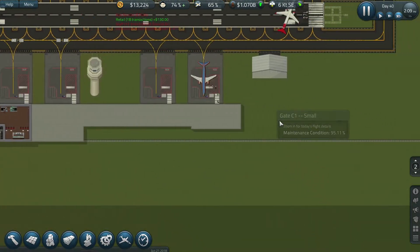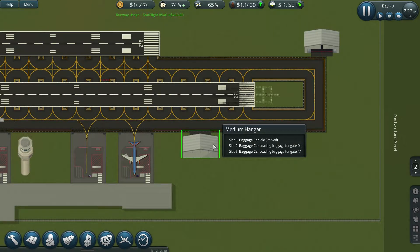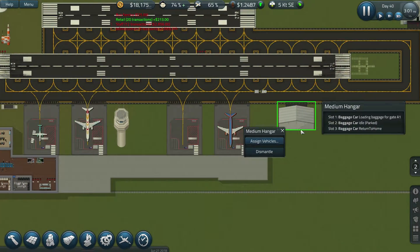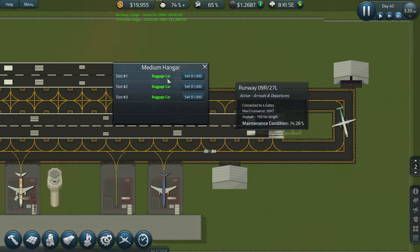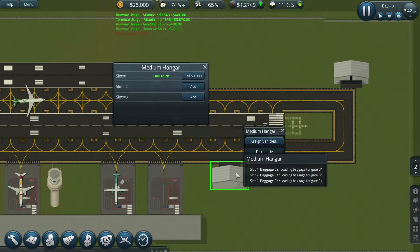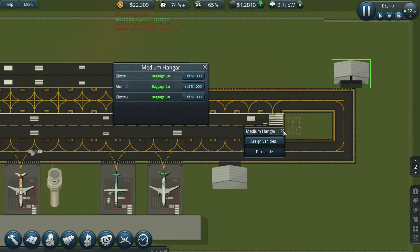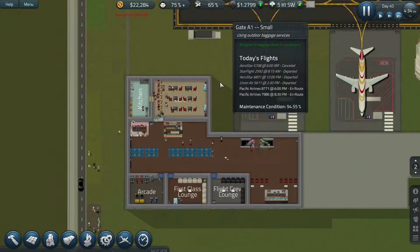I think the next thing after this is starting to expand this area here. I need to move that over to this side as well so we can get some more gates in. But obviously we need to sell these before we can do that. It's a shame you can't move the vehicle depot or tell them which hangar they can go to.